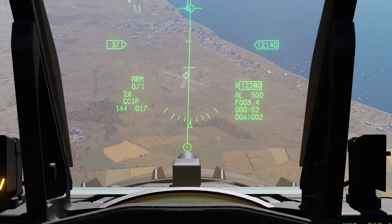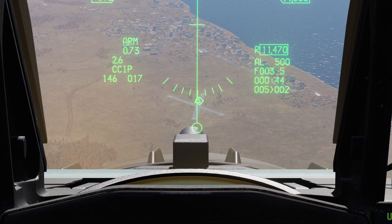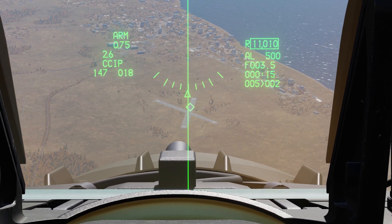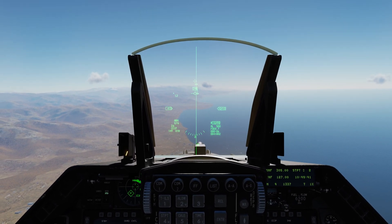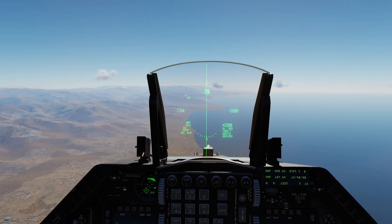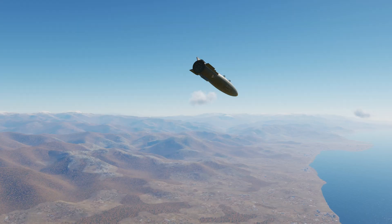Zooming in quite a bit, pulling the pipper onto the target area, trying to go relatively on the targets. Pressing and holding the weapons release button now — and you can see it's put us into a CCRP mode. We fly the bomb fall line, there comes the bomb queue, it falls into the circle, weapons released, and we can let go of the weapons release button.